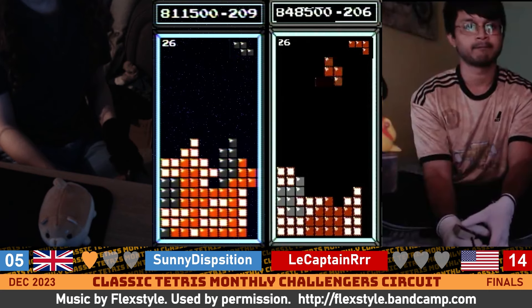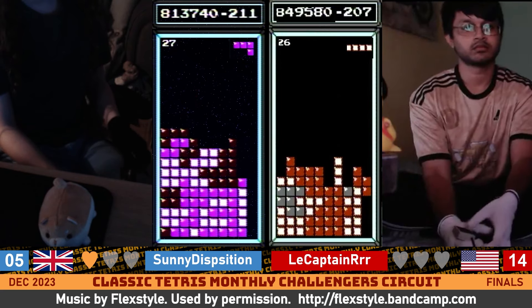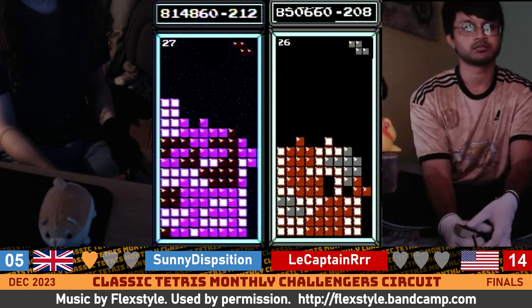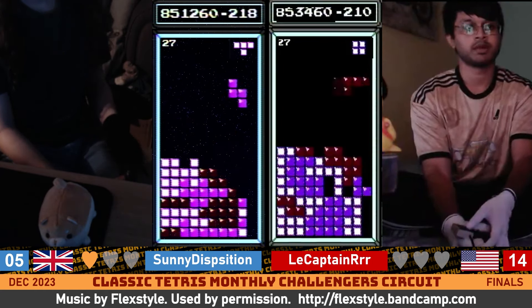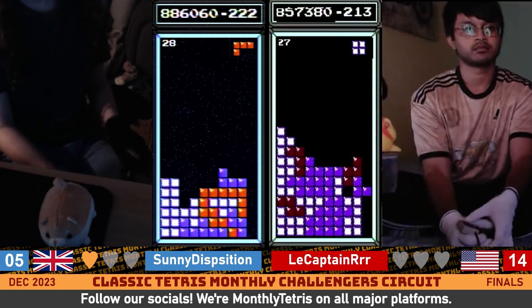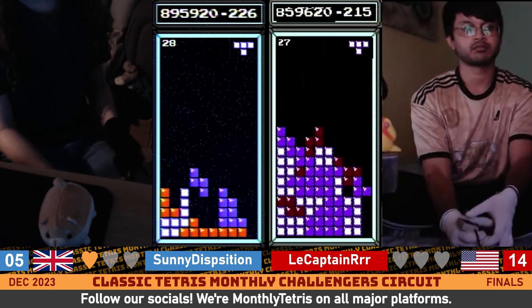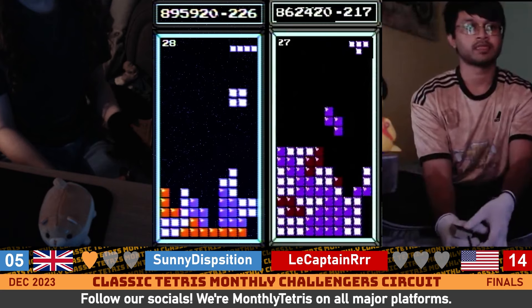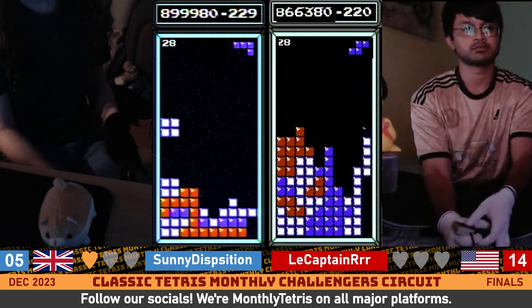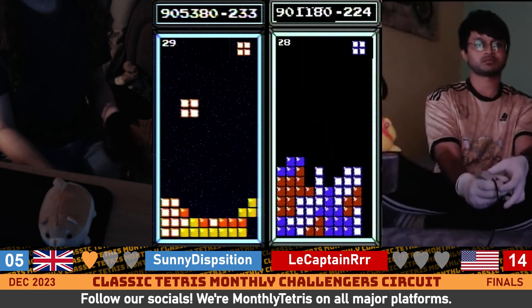Captain's board looking okay. This is tough for Sonny. Opens up the right side — very good play there. And it's getting high up, not getting a long bar. Gonna have to burn at some point. There's a double. Finally will take the Tetris as Captain's board seems to be not looking too good. With level 29 right around the corner in about 16 lines, he's gonna be looking to get that down sooner rather than later. One line remaining for Sonny — he's gonna go in at 900,902 into the kill screen.